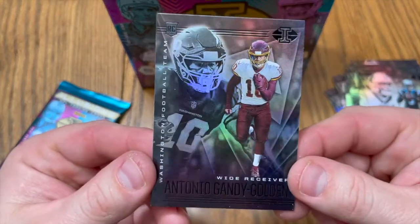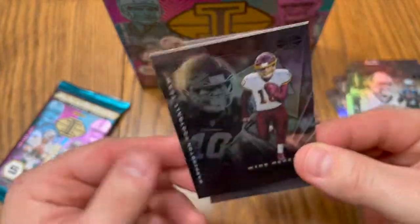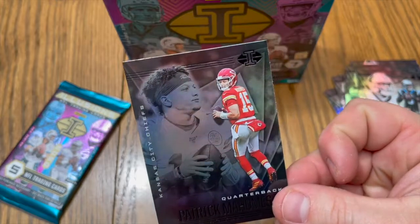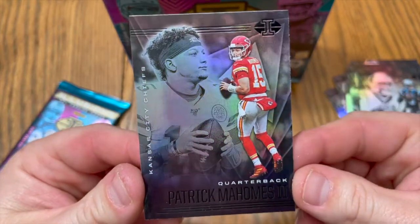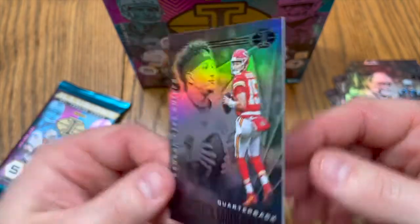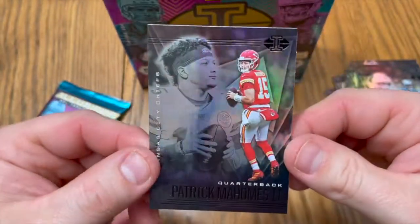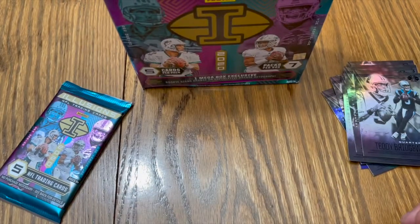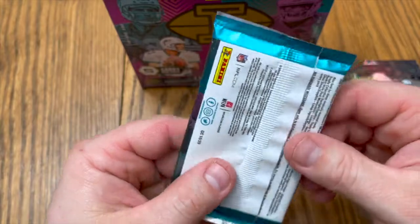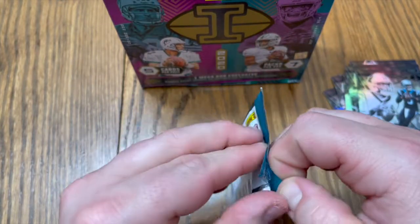Antonio Gandy-Golden, very nice. Little Patrick Mahomes — no-look pass, looking good. Love him. Plays the game different, this is my guy, I like it. Last pack — save the best for last, hopefully. Let's get a good pull here.